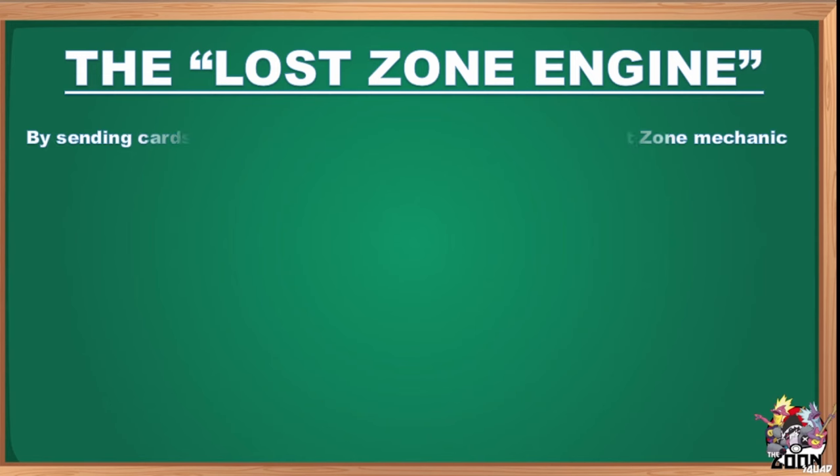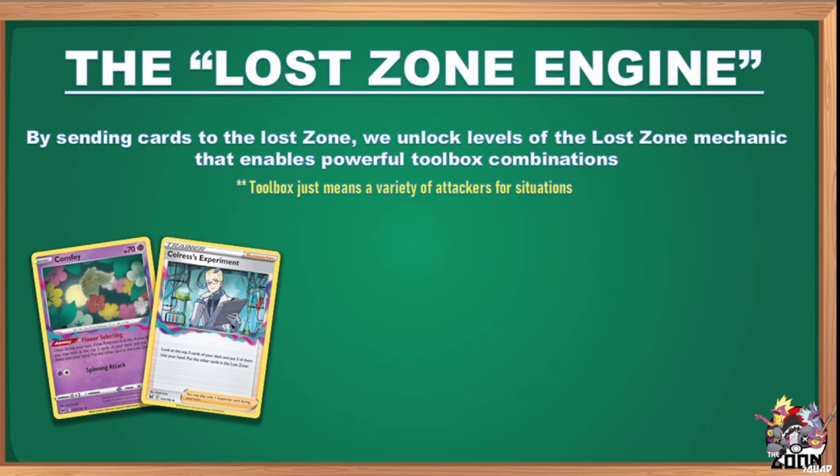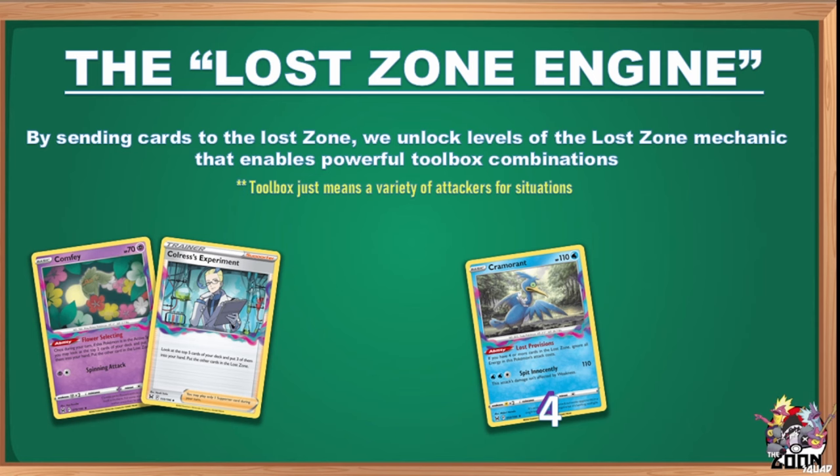The Lost Zone engine sends cards to the Lost Zone — a zone that is essentially out of the game. Once cards are there, it unlocks stages that allow powerful toolbox combinations. Stage one unlocks something, stage two a little more, and stage three is full toolbox — a variety of attackers. We use Comfey and Colress's Experiment to put cards in the Lost Zone. Comfey takes the top two and you keep one; Colress lets you look at the top five, keep three, and put two in the Lost Zone.